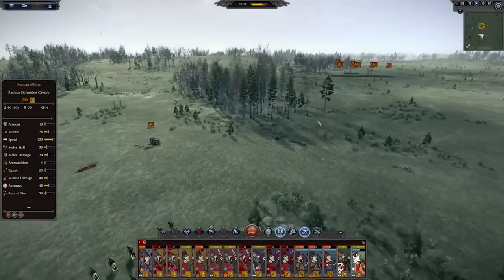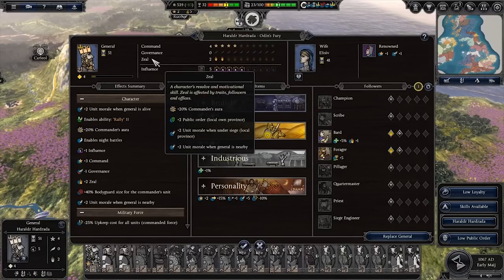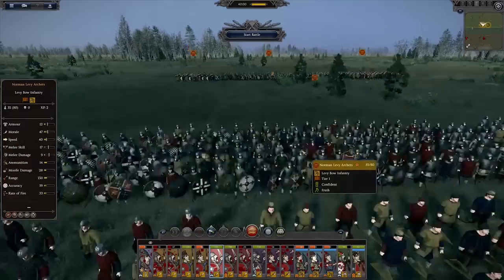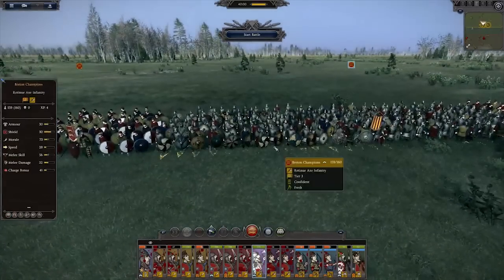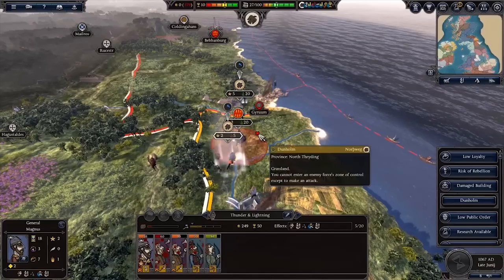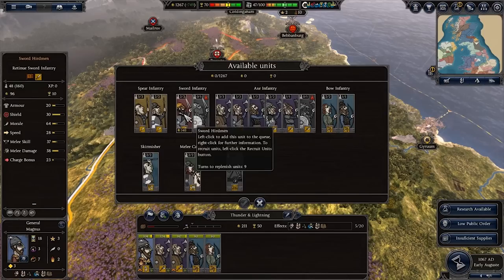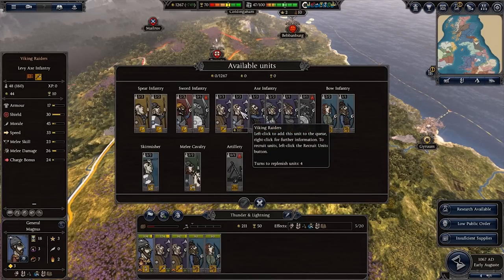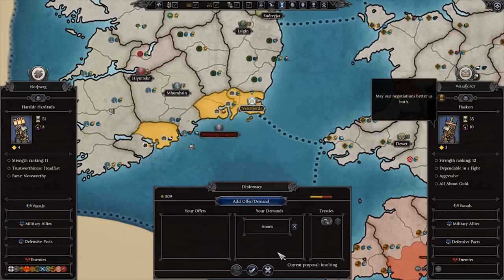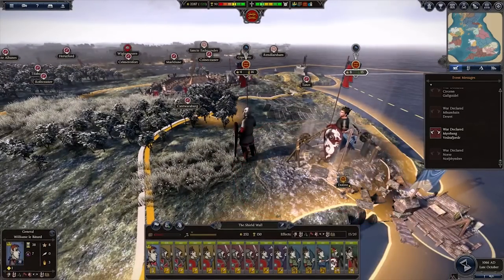So what 1066 achieves in essence is a far more focused and historically authentic, enjoyable campaign compared to vanilla Thrones. With William the Conqueror, Harold Hadrada, Harold Godwinson of Wessex, or Tordalback O'Brian of Munster, you can play campaigns to reenact history as they unfolded in their own unique and challenging circumstances. You can of course do your own thing sandbox style, but it's this brilliant groundwork laid out for you to follow the path of history that I greatly appreciate here.